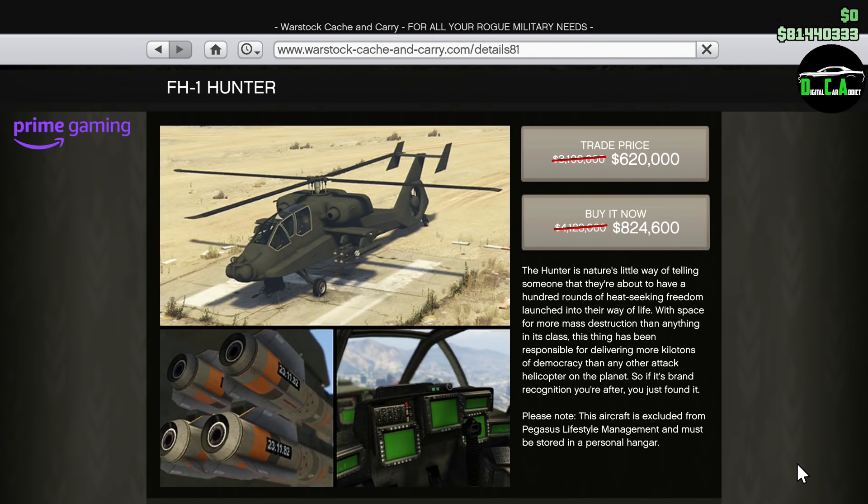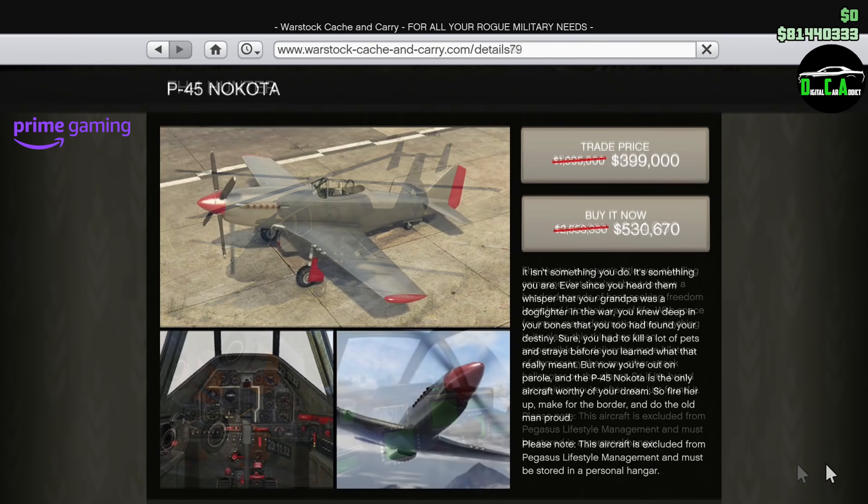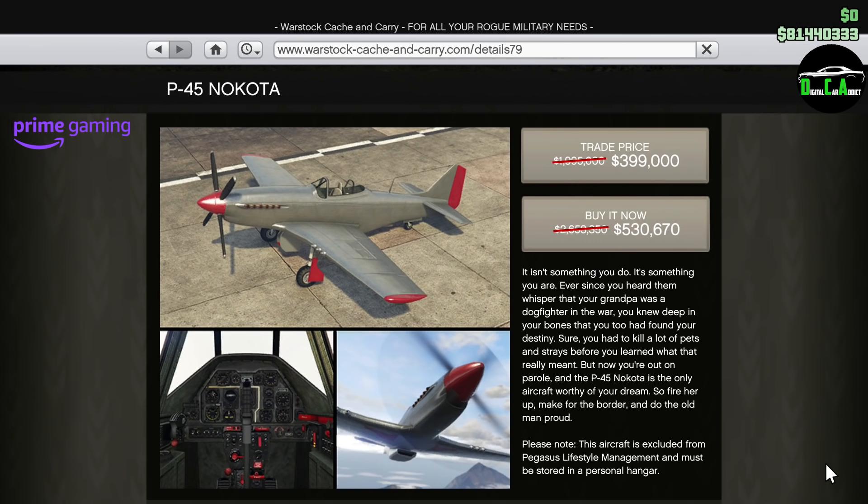Moving on to the Prime Gaming discounts for Prime Gaming Members only — I'll leave instructions in the pinned comment on how to become a Prime Gaming Member if you aren't one already. We have the same ones as last week: 80% off the Hunter. This helicopter is awesome for combat, especially if you have a friend with you. At this price, this is a must-buy in my opinion. Keep in mind you need to own a hangar in order to purchase it. Next up, we have 80% off the P-45 Nakoda, which is probably one of the better propeller planes in the game — a lot of fun to fly and customize — but you also need a hangar to purchase this one.